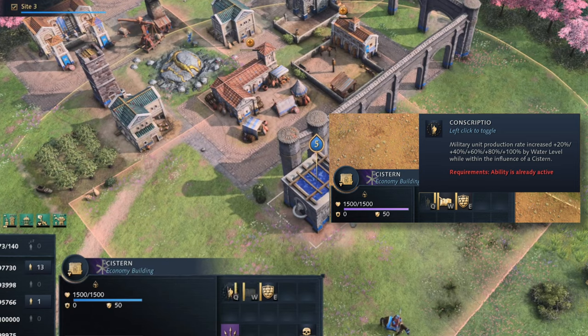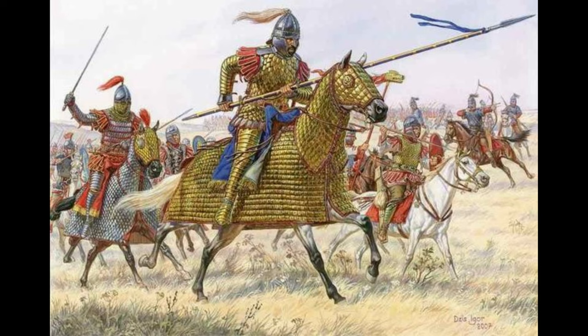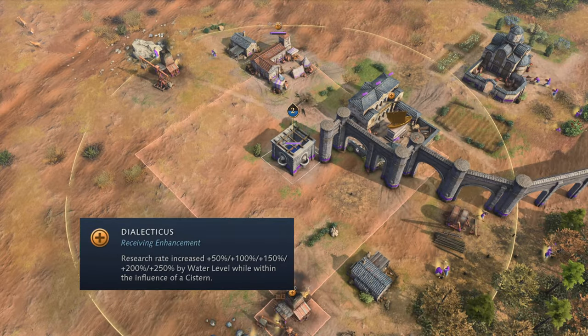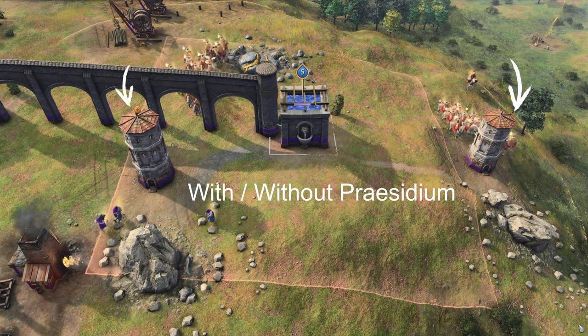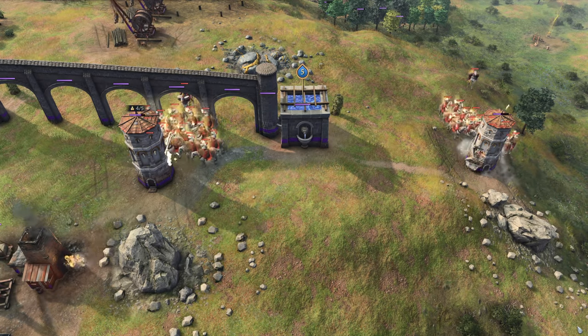One such bonus is the Conscriptium, which produces military units faster. The term refers to a system of compulsory military service — a way to gather manpower during wars or invasions. The Dialectus activates a research bonus, making research faster depending on the water level; in Latin it refers to someone skilled in dialectics, which played an important role in philosophy. The last option, the Praesidium, gives nearby buildings a defensive bonus so they take less damage — the amount depending on water level. In Latin, Praesidium is closely associated with defense and protection, referring to any defensive position, fortress, or garrison.